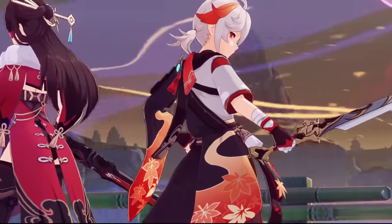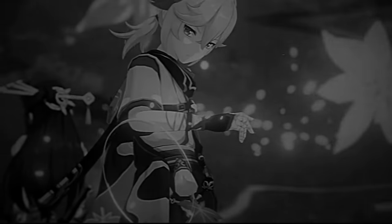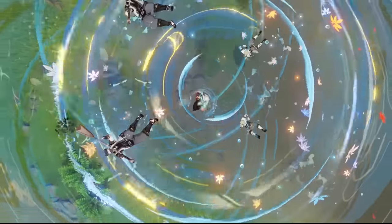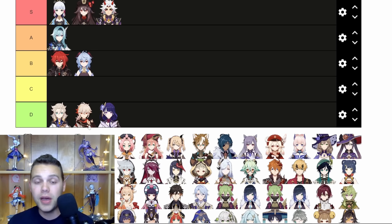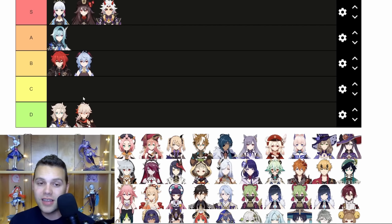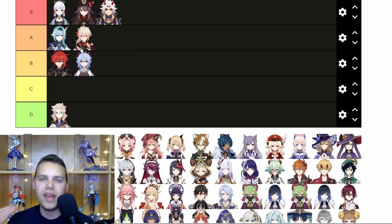For Kazuha, what I like is that his burst infuses with a different element and that completely changes how he functions in the team. If you're using him with Raiden Bennett against easily staggered mobs, you want to infuse with Electro before you pop your burst. But if you're fighting a big boss, you want to infuse with Pyro so you get massive Overloaded when his Pyro burst swirls against the Electro aura Raiden provides. What I don't like is how it really obscures your vision. It's a beautiful animation, but I think its utility is just a little bit lacking, so I'm putting it in A tier. It's just sort of there — it doesn't really enhance his kit dramatically.